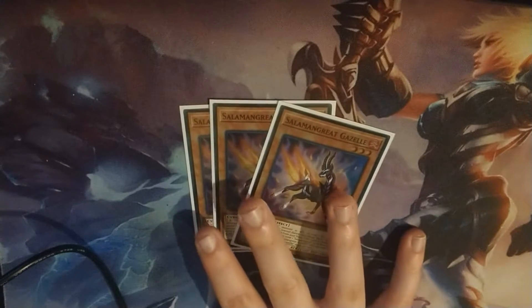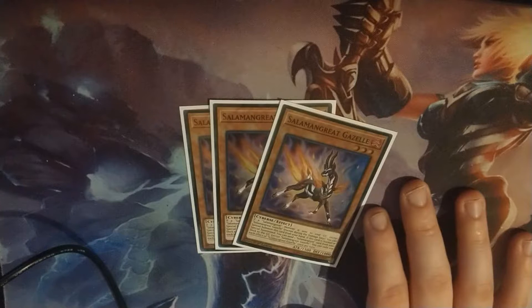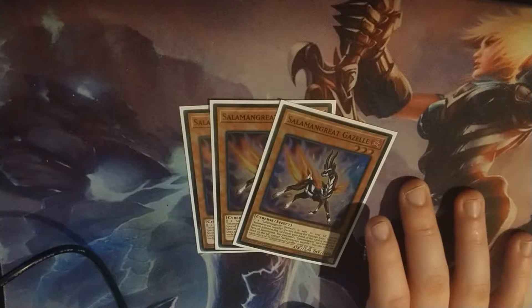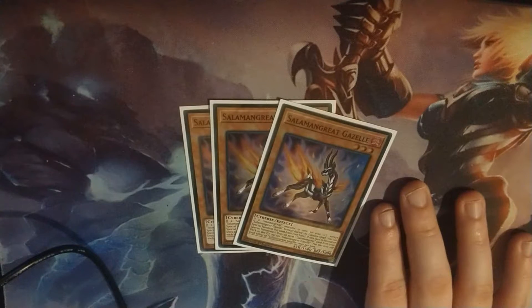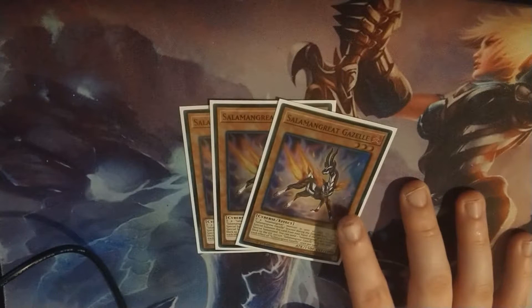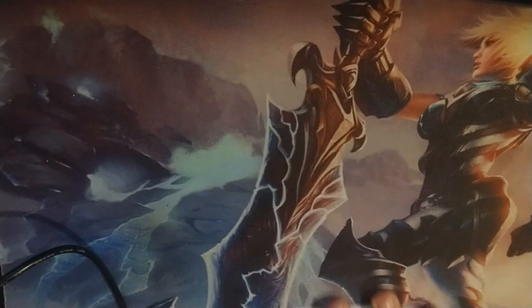Next up, I play 3 Salamangreat Gazelle. This card is really good. Its effect is: when a Salamangreat monster is sent from the field to the graveyard, except during the damage step, you can special summon this card from your hand. And when it's normal or special summoned, you send a Salamangreat card from your deck to your graveyard — which can be a monster or a spell and trap card. It's pretty much the secondary playmaker of the deck.